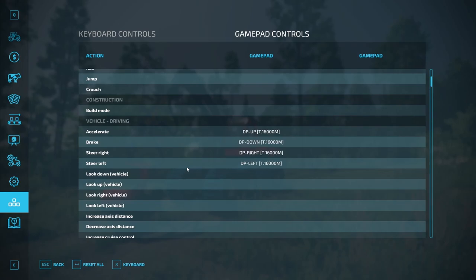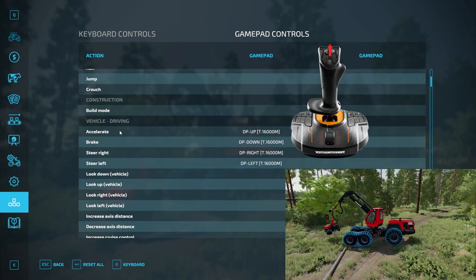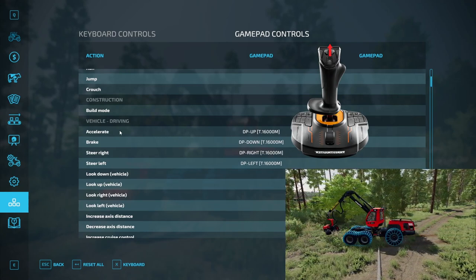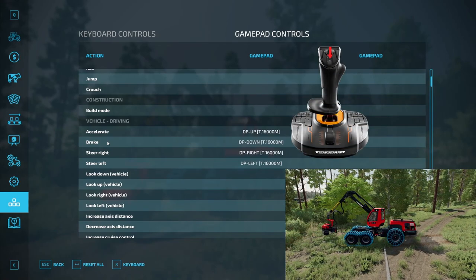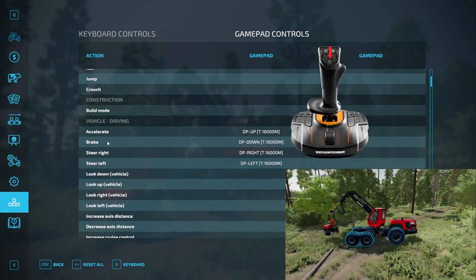To move the vehicle, I use pedals, but when I don't have much time or when I'm modding, I use the joysticks. To accelerate, I use left stick POV forward. To brake and go backwards, I use left stick POV backwards.